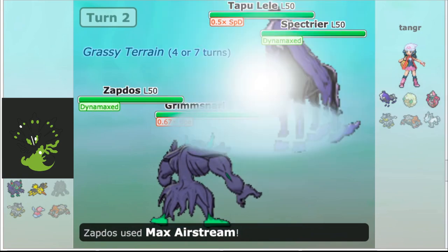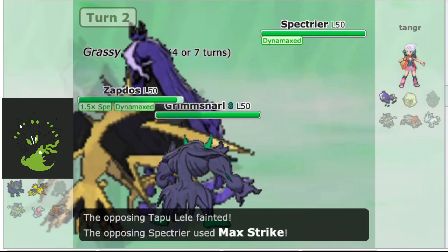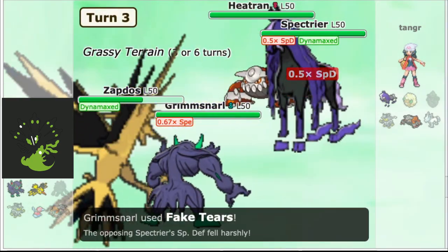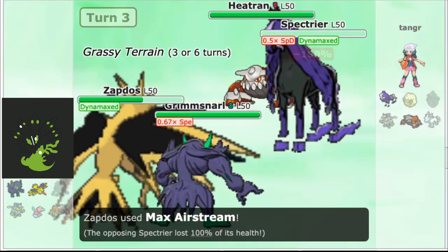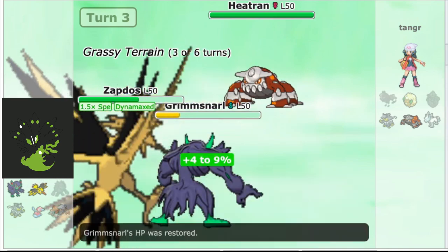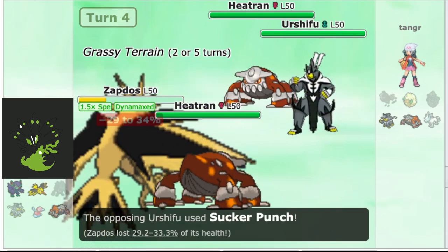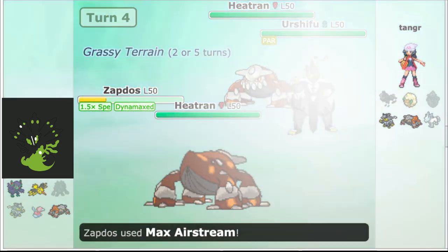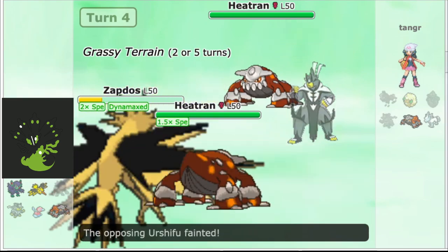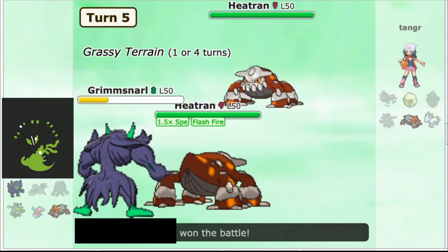We Fake Tears the Tapu Lele before nuking it with a Max Airstream, and then we get to comfortably take the Spectrier's Max Strike. Our opponent brings in Heatran, and this time we get to go for a Fake Tears and a Max Airstream to take the KO on Spectrier. Heatran uses Flash Cannon on Grimmsnarl to do about 80%, and our opponent reveals their last Pokemon is Urshifu. We switch Heatran in for Grimmsnarl, Zapdos eats a Sucker Punch, and we give Heatran a speed boost with Max Airstream, ensuring it outspeeds their Heatran. They KO Zapdos with Heatwave, but the writing is on the wall. We bring in Grimmsnarl, and they concede.